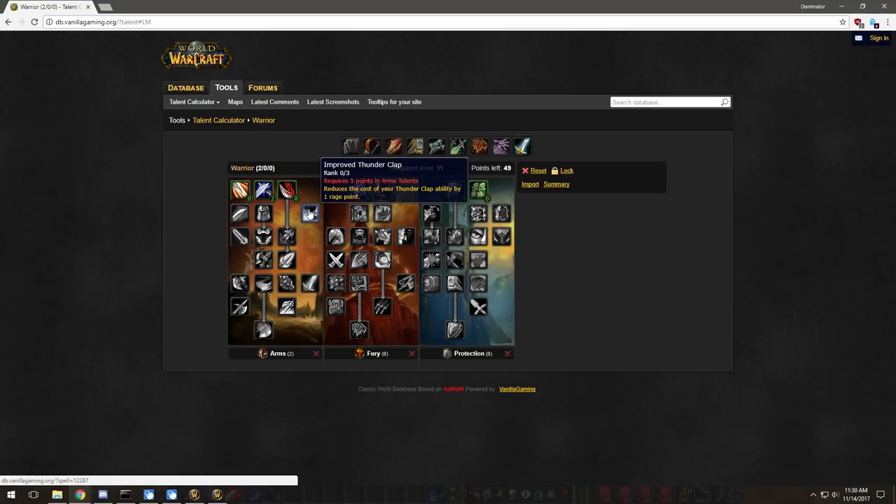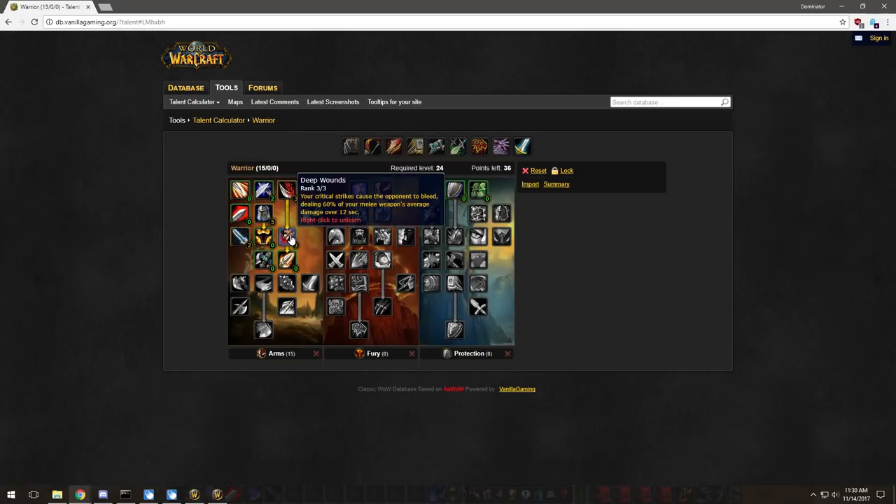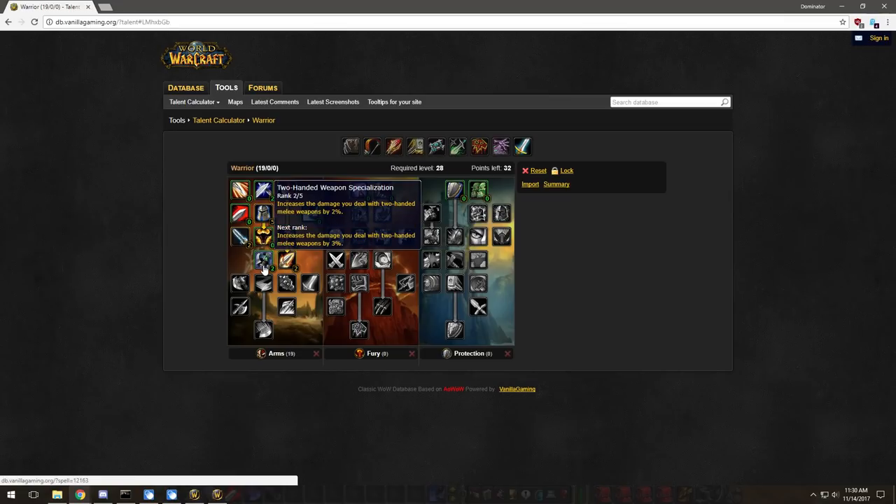Put two points in Deflection, three points into Improved Run because you need Deep Wounds and Impale, five points into Tactical Mastery for stance dancing, two points in Improved Overpower, three points in Deep Wounds, two in Impale, and five in Two-Handed Weapon Specialization.